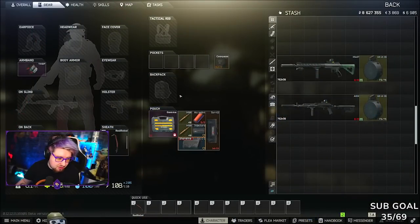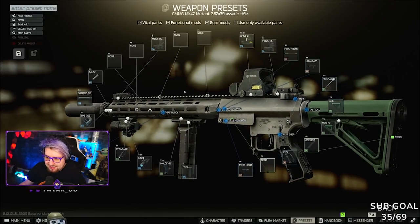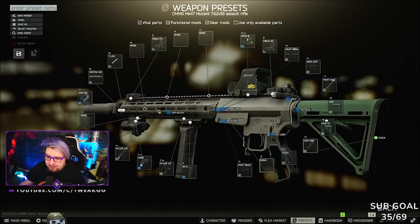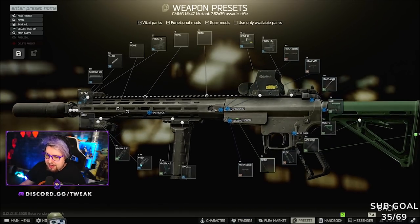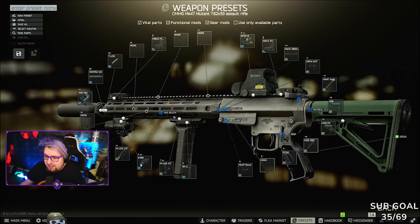Let's get into it and let me show you guys the two builds we're going to be looking at today. The first is going to be the Mutant — you guys have all seen this, this is the standard quote-unquote meta gun. Previously it was the M4, previously it was the HK, previously the SA-58, and now we have the Mutant meta.